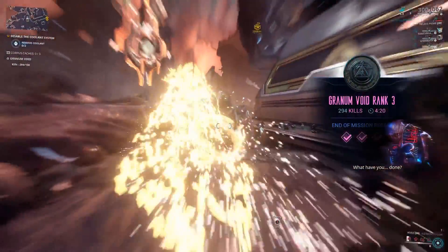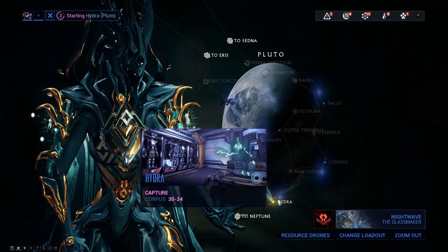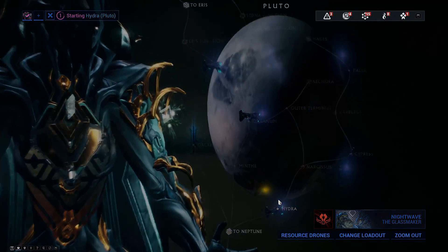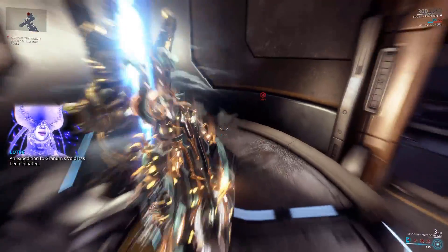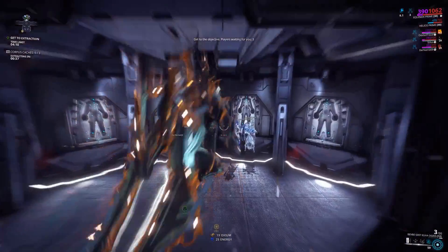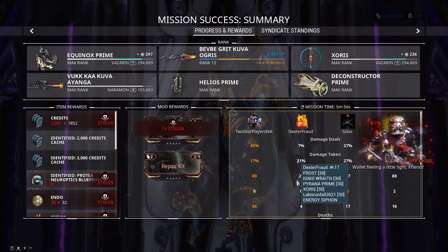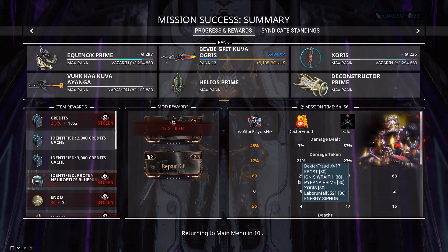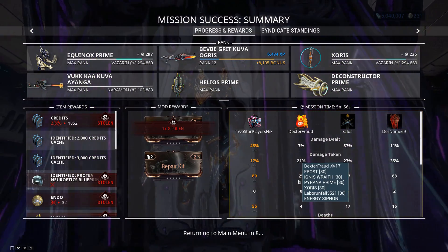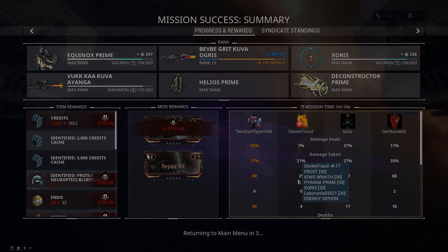One final thing to note is that no matter what the level of the mission is, you can access all three difficulty levels of the Granum Void depending on which coin you're donating. This can be helpful if, for example, all the low-level missions happen to be held by your Kuva Lich, who can and will steal component parts together with other mission rewards. In that case, you can farm Granum Crowns from the Lich-controlled planet, but run the actual Granum Void missions on another planet not controlled by your Lich, to ensure that no rewards will get stolen.